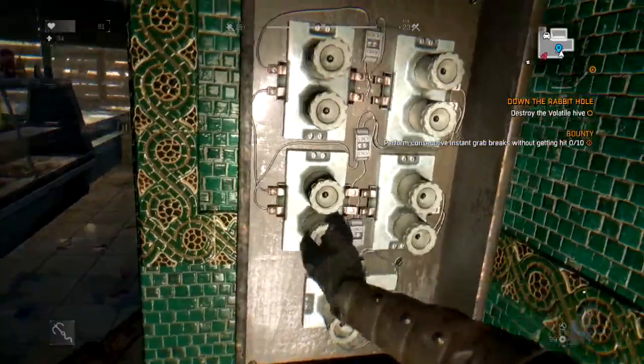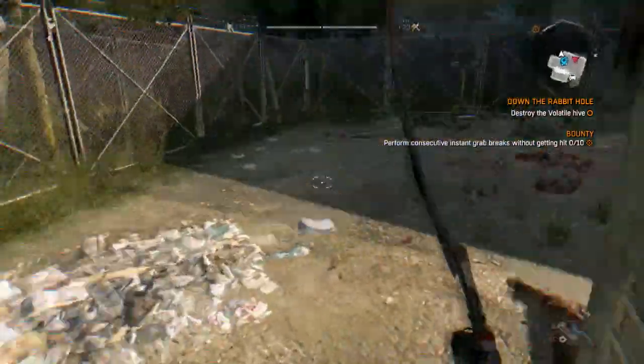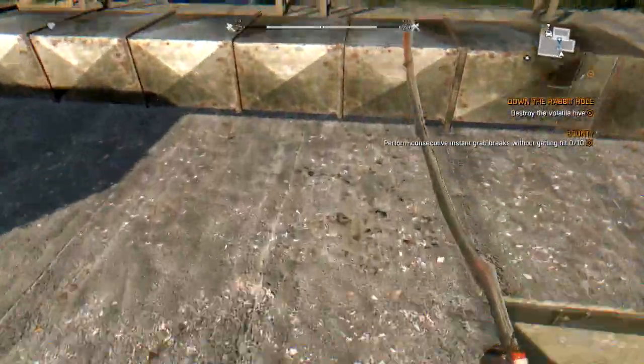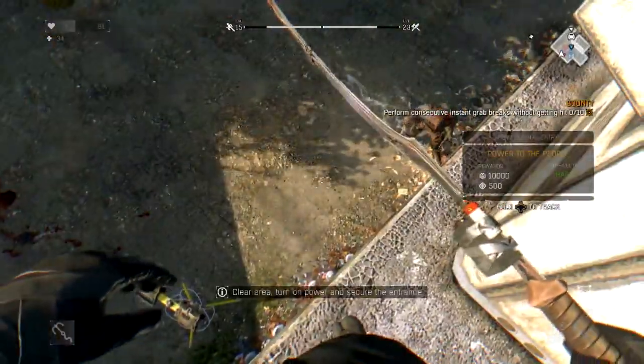I guess this is all I gotta do — inactive safe zone, inactive because of lack of electricity. Help Bilal with the 'Power to the People' quest to make them usable. Oh wow, that's special. Power must be offline. This is Crane — just ran across what could be a pretty secure location, but I can't get the power to come on. Any idea why? Yes, but it's a long story and I'm no electrician. You're better off asking Bilal, our mechanic, for the details.